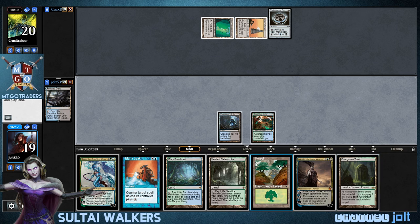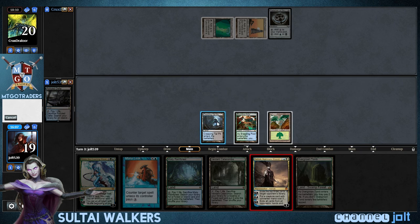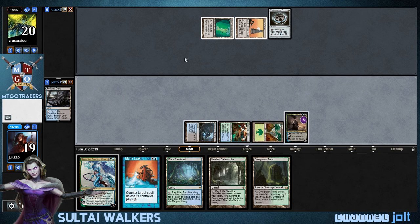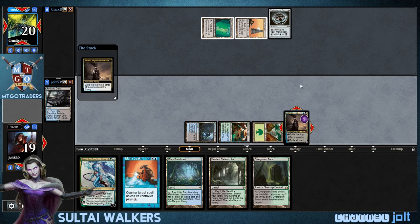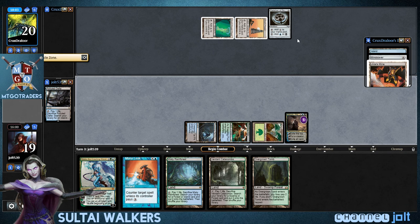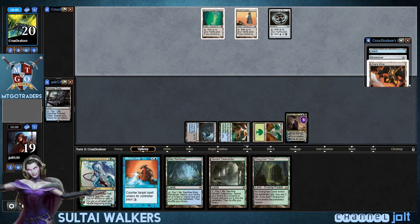So let's go Forest and then get down Ashiok. We got Black, Blue, Green. And it looks like we whiffed on that one — well, we did hit Mindslaver. I'll take that. Mindslaver, Urza's Mine into Island. He gets Tron online. You can definitely win with an Ashiok, milling your opponent out — it's gonna take a while, but it's entirely possible.